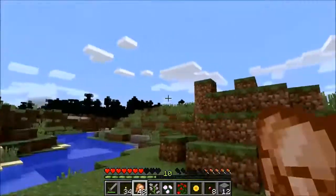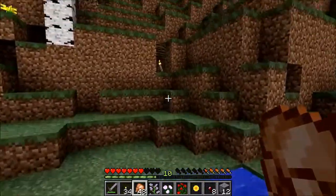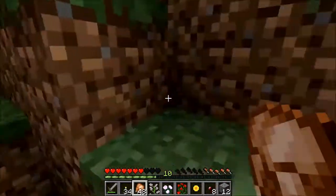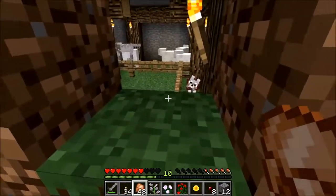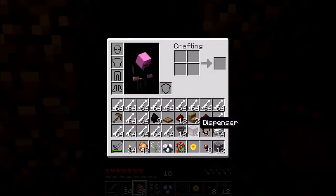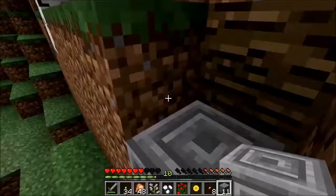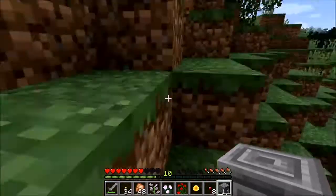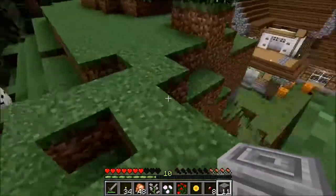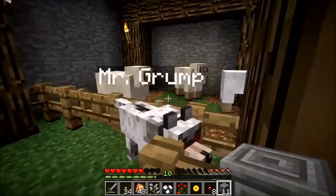Just on my way back from the bone tower, getting a mess of bones to chuck some bone meal into the system, and we've got a hole in our wall. It's too small to have been a creeper blast. Oh no — did Mr. Grump get in there? There he is. Naughty Mr. Grump. He got in there and ate himself a bunch of sheep.